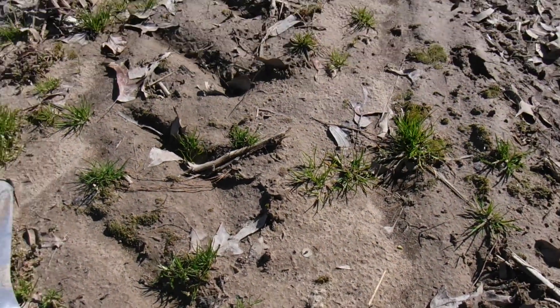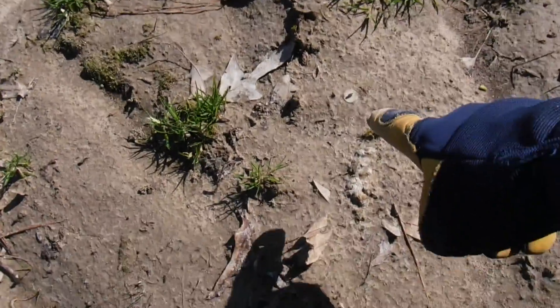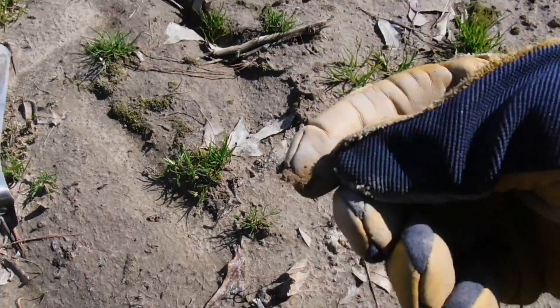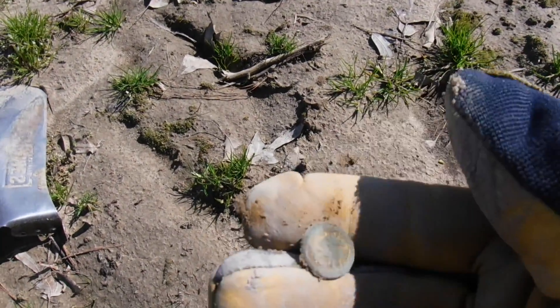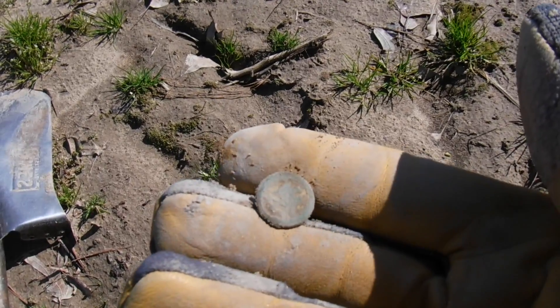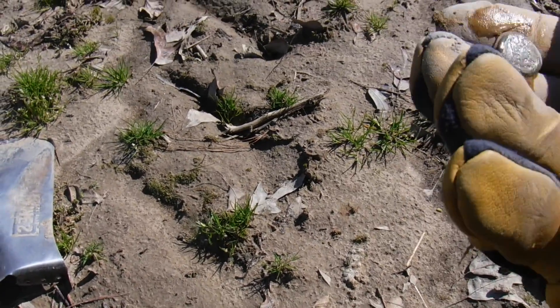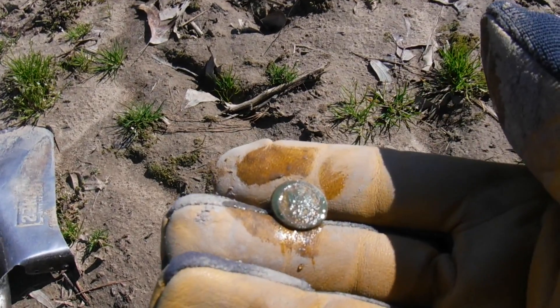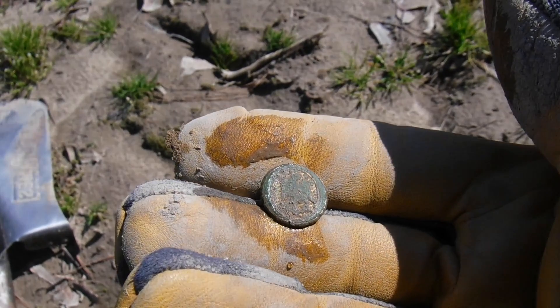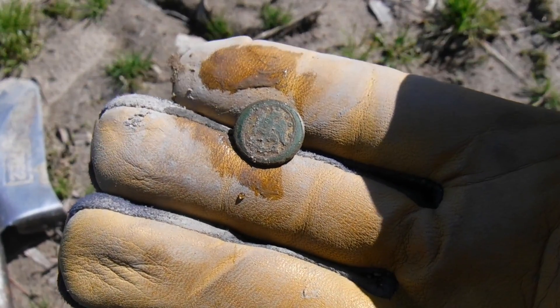Alright, we've got several fields we're gonna hit in here, so we're gonna head down to a second field and see what we got. We're just kind of checking everything out right now. Check this out — I just got a hit by the eight tenths, that's a good note, I'm gonna dig that. I look down and look at that — it's a button sitting right on top of the ground! Oh, it's got some gold gilt to it too. That could be a military button.